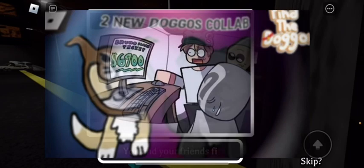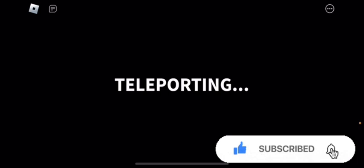Hey everyone, welcome back to the channel. In this video I'm going to show you how to get the wolf doggo and floppa doggo. You have to join Howling Hours for the wolf one, which is the first one on the list.